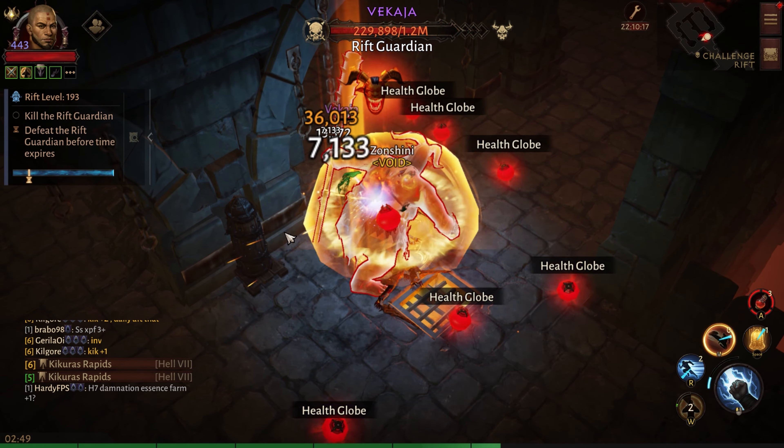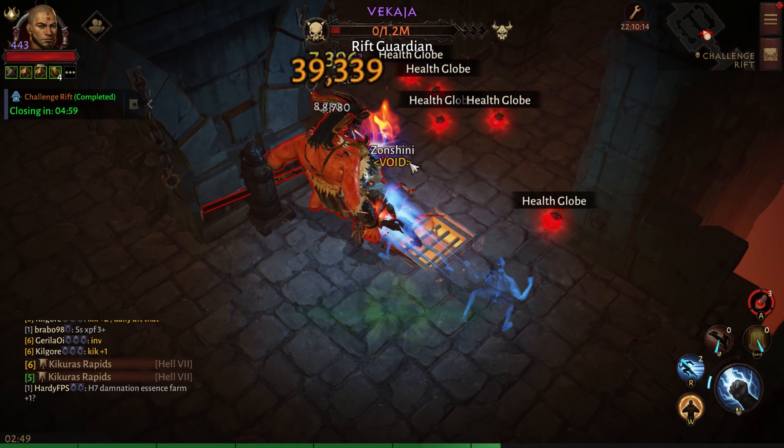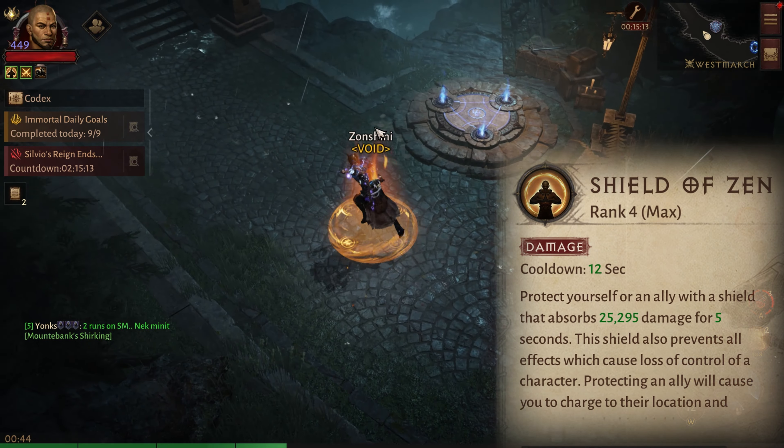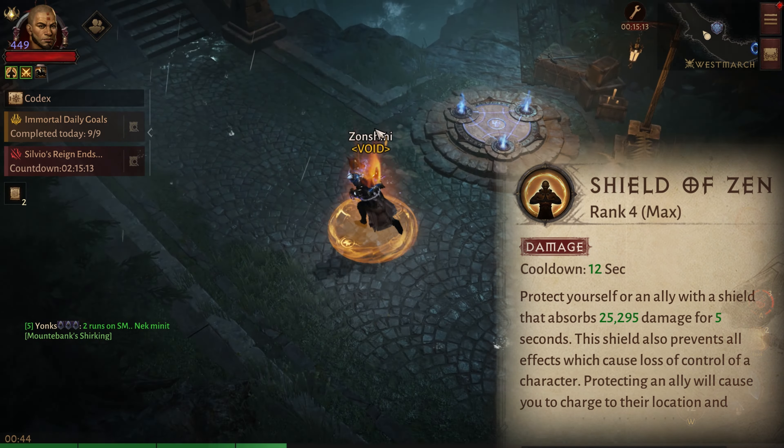Next up we have our mobility and DPS skill that makes the build able to almost run through packs. That skill is Shield of Zen, and with Shield of Zen we will need Fires of Peace to turn it into a damaging aura effect rather than a shield. The damage was a bit disappointing at first as it's almost the same as normal attacks, but with Gloom's crit chance and damage increase paired with Flying Kick's damage buff, it does a huge amount of damage to every monster around you. With Enlightenment's Blessing you will run 25% faster almost all the time.